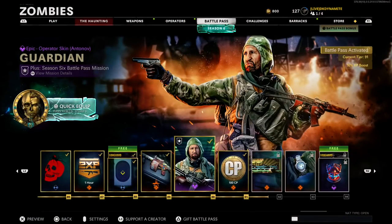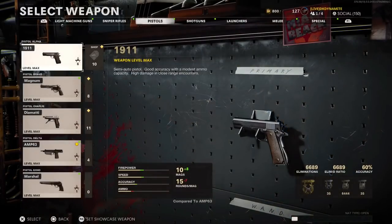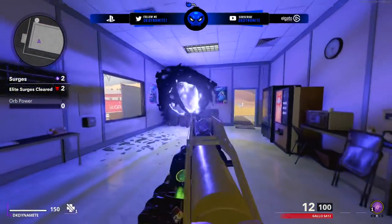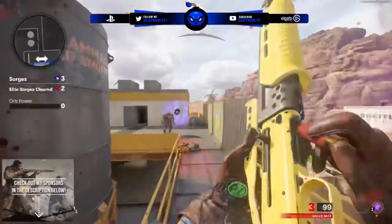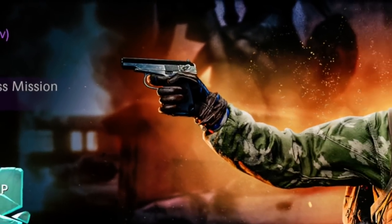I also wanted to point out Tier 90 of the Season 6 Battle Pass. Look at that pistol that Antonov is holding in the artwork — what pistol is that? That's clearly not a 1911, or the Amadi, or any other pistol available in Cold War multiplayer. Is that the Makarov pistol? I certainly think so, but the question is, if that is the Makarov in this artwork, what does that mean? Let me know in the comments how you're feeling about that.